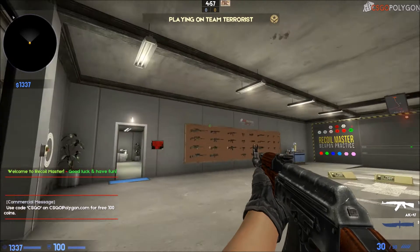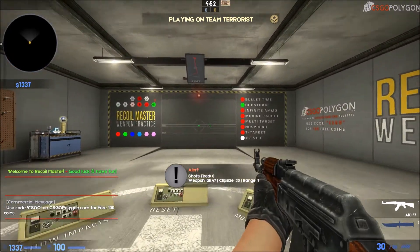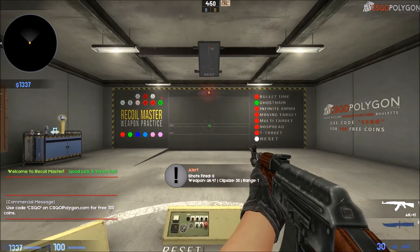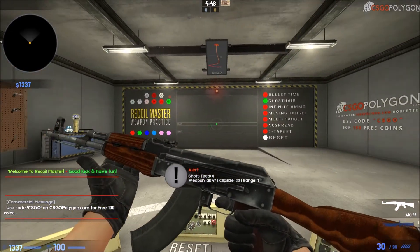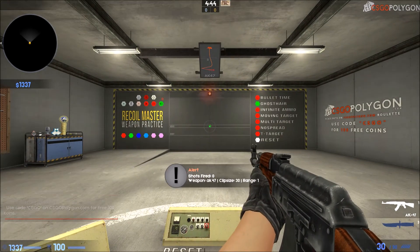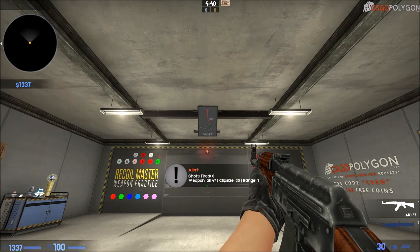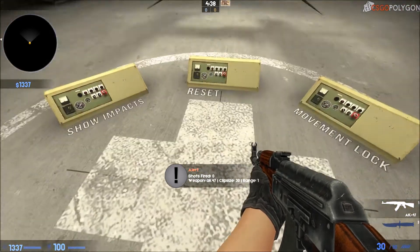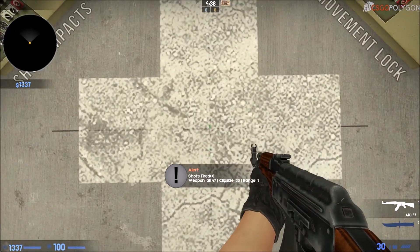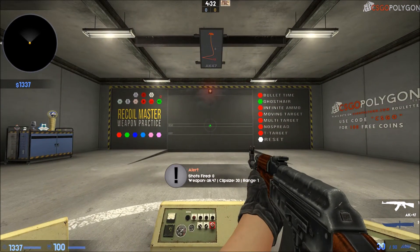This is the map — it's basically a recoil practice, pretty much what it says. The AK-47 is the basic vanilla weapon selected here, and of course I don't have any skin for it. This is the spray pattern that follows the AK-47. Position yourself in the center, crouch down, and as soon as you start shooting, follow the crosshair along the green door.